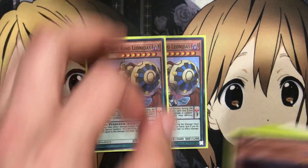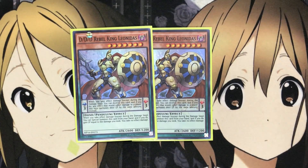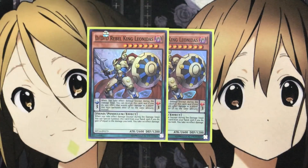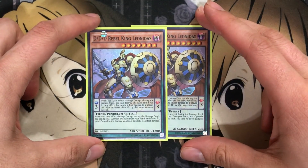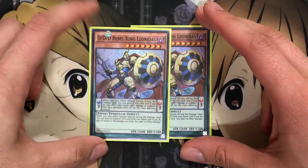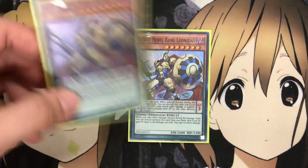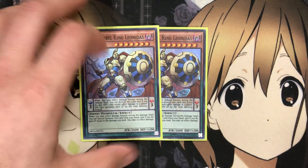Lastly for the Pendulum DDDs, I run 2 Leonidas. I really like this card, especially against the Trickstar lineup, because it's an easy special summon. Its Pendulum effect: when you take effect damage except during the damage step, you can destroy this card — if you do, any effect damage that would inflict to a player this turn increases their life points instead. The monster effect: when you take effect damage, you can special summon this card from your hand. If you do, gain life equal to the damage you take, and then you take no effect damage. Good protection, good monster stats overall, and the low scale comes in handy when summoning with your high scale.